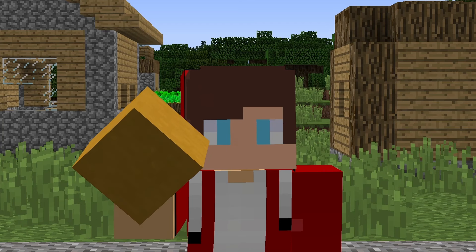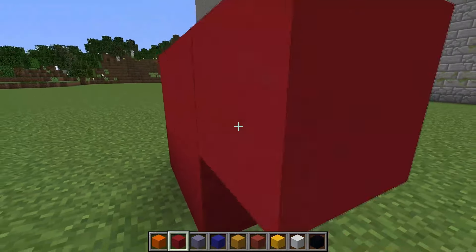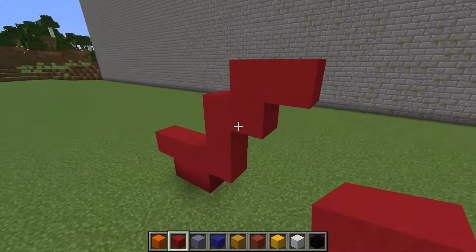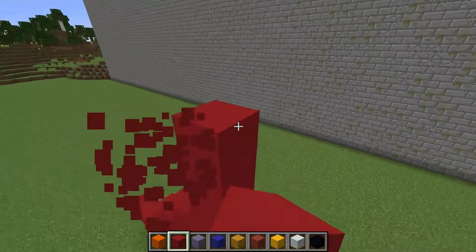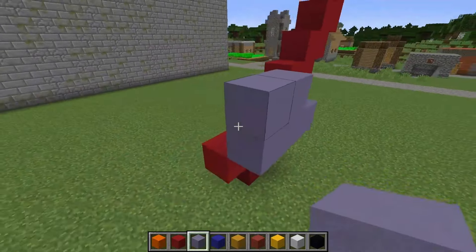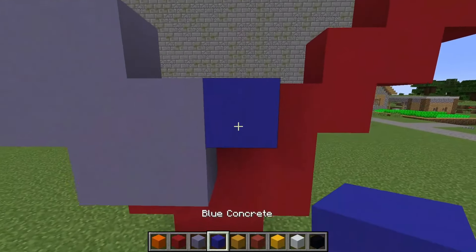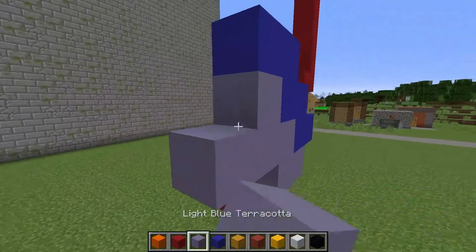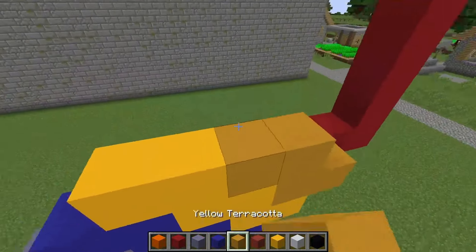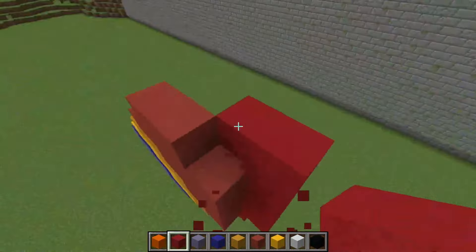Round 2. For the second round, I will need different blocks of concrete as well as different blocks of ceramics. I'm starting construction! First of all, I'm building my parrot's body using red blocks. I also build the wings of my parrot using blue, yellow, and red blocks.